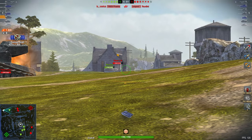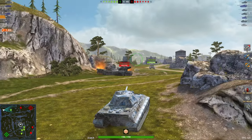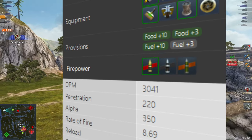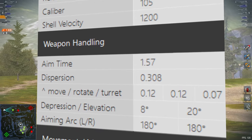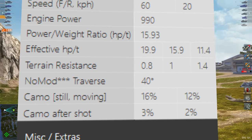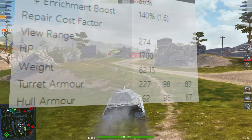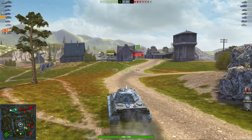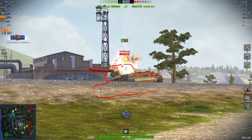Two of the biggest downsides of this vehicle include its very weak penetration and only 5 degrees of gun depression over the front of the vehicle. If you have a look at the stats: 3k DPM, 220 standard penetration — that is pretty bad. Aim time and dispersion is pretty good. You do have 8 degrees of gun depression over the side of the vehicle, but unfortunately not the front. Mobility is quite good for being as heavily armoured and as big as it is for a medium.